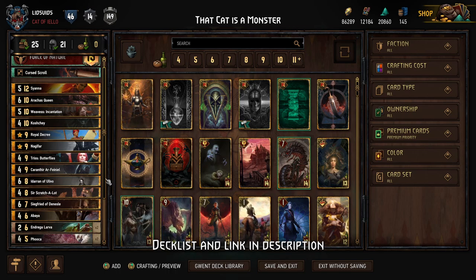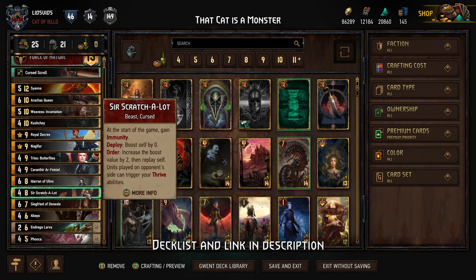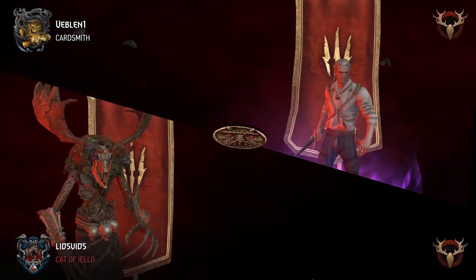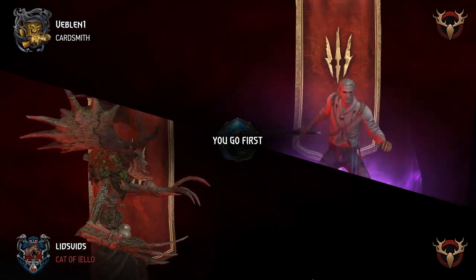Outside of Siegfried we have other smaller purification options like Spring Equinox, Peller, and even the Nagelfair's Taskmaster. Crazy point potential from the Scratch-A-Lots and Thrive cards, plus purifying opponents to eliminate their carryover. Two, three, or four Scratch-A-Lots is going to be more than enough — let's go see it in action.